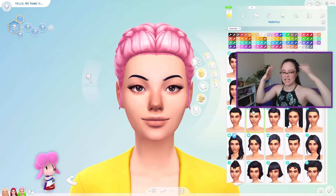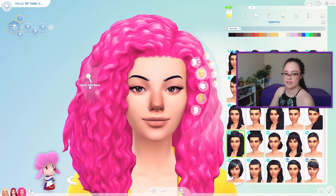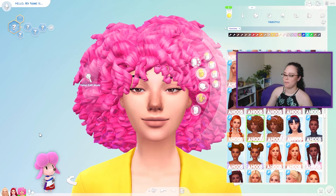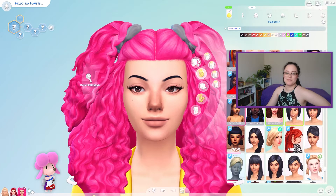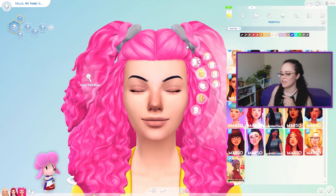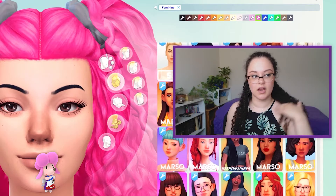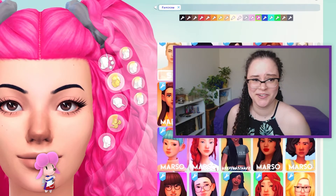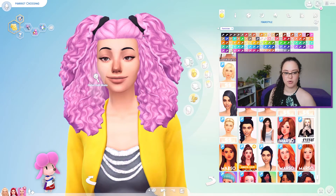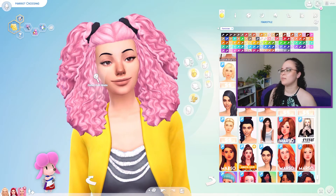I might just give her like big curly hair and call it a day, but not this bubblegum hair — something lighter. What if I just did this? This kind of works. I wish it was a lighter color though. Maybe this is the vibe — I feel like that's kind of the vibe. Let me see if I can find a recolor of this hair that's not so vivid pink. Not me downloading custom content in the middle of the video! I did it. I like this color a lot better — it definitely matches more with the hair color she's supposed to have.